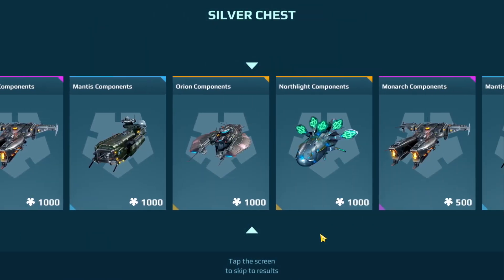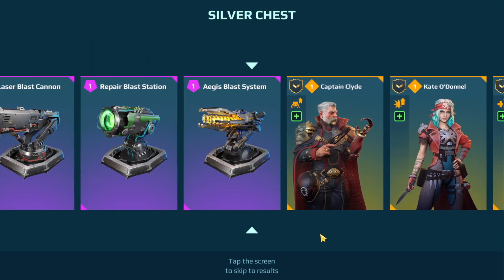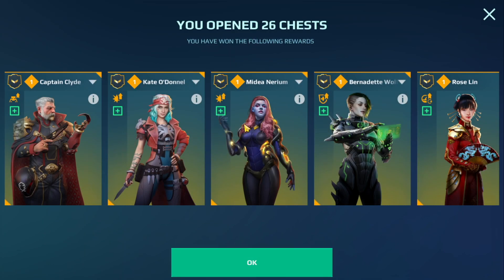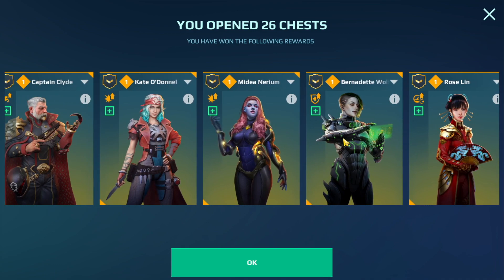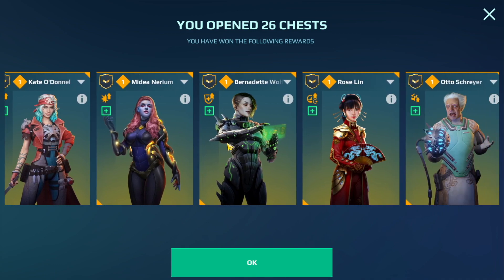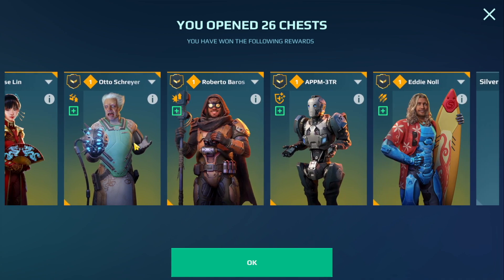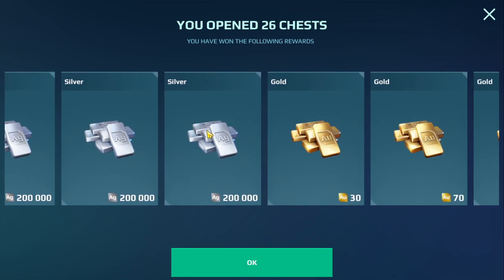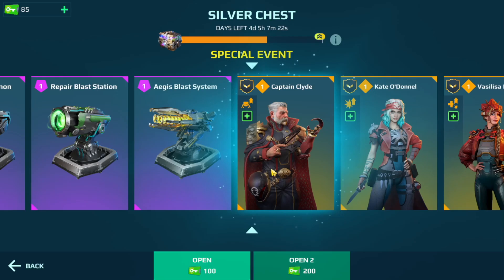We got App Meter and Captain Clyde. So overall we got some really good pilots: Medeanarium, Bernadette Wolf — although I already have her on my Fenria — Captain Clyde is pretty good too, and Otto Shire. Those are some really good prizes.